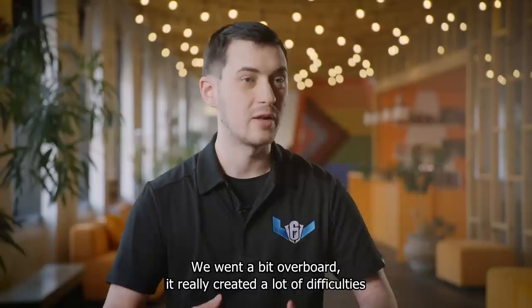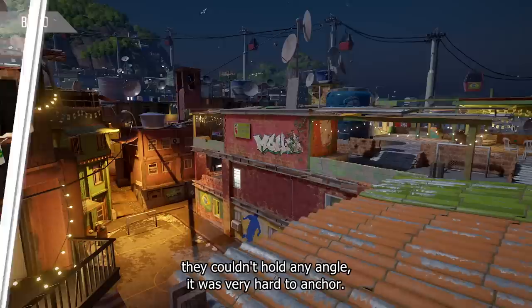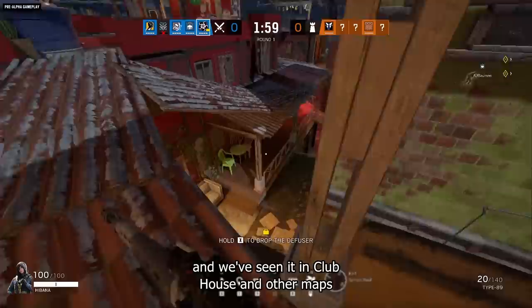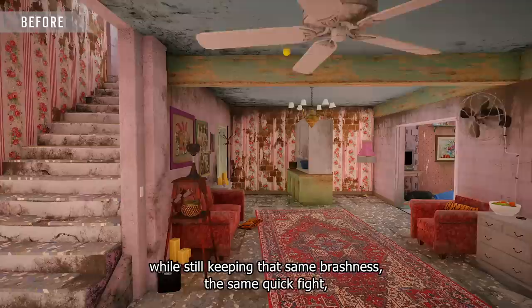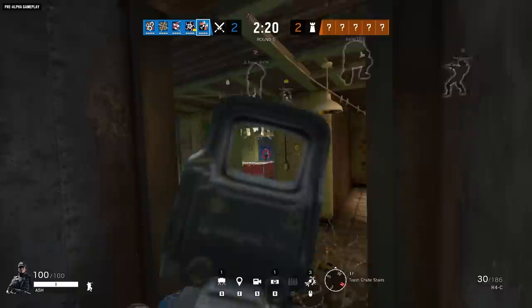In Skull Rain, we tried to include a lot of destruction on the outside — we went a bit overboard, so it really created a lot of difficulties for the defenders. They couldn't roam, they couldn't rotate, they couldn't hold any angles. It was really hard to anchor. The destruction on the exterior walls can be really fun, as we've seen in Clubhouse and other maps, but it really needs to be used in specific places. The objective for the new Favela was to keep it simple, keep it balanced — tone down the chaos of the original map while still keeping that same brashness, the same quick fights, the same quick reflex needed.